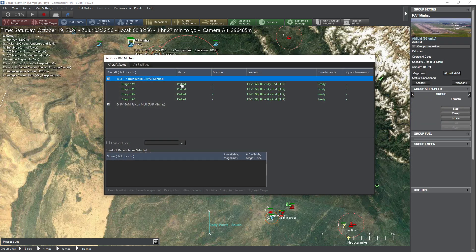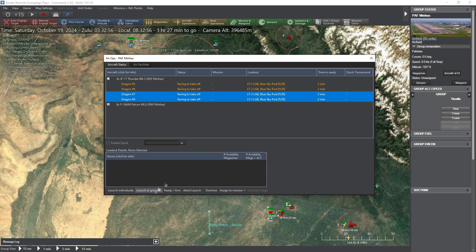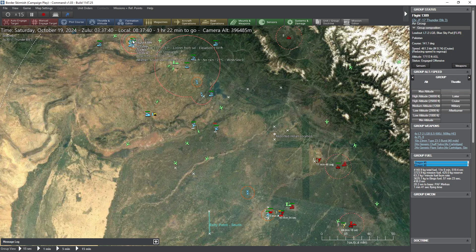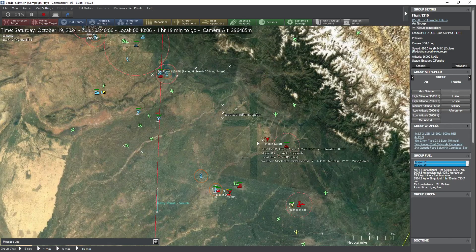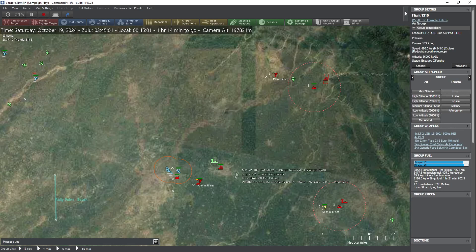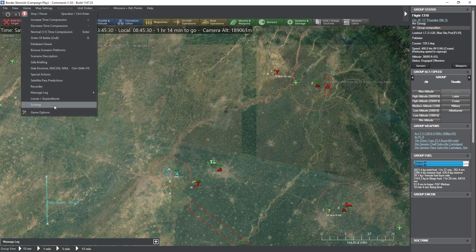Let's get another flight of JF-17s up — let's get them all up. They're cruising in at high altitude — maybe that's good. Maybe the spider SAM has a limited altitude envelope. My helicopter just destroyed another enemy target — we're up to 25.